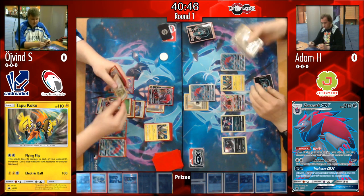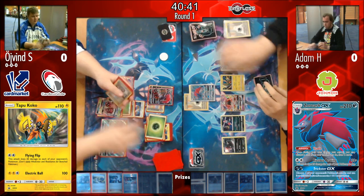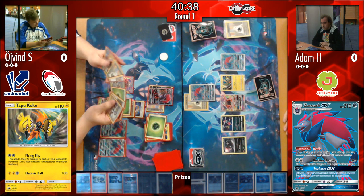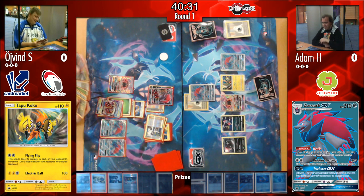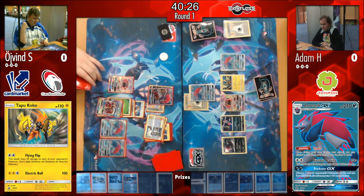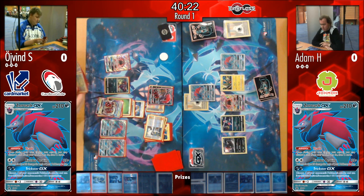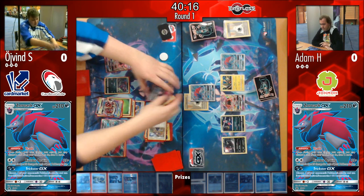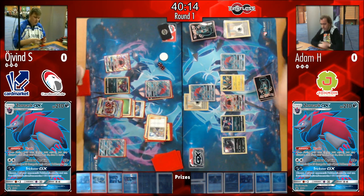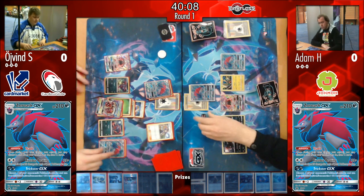Adam did lose one Double Colorless Energy — you're only allowed four and you really depend on them. The great thing about having Puzzles of Time is you don't have to worry as much about discarding things. Adam has no Puzzle prizes, so all four are accessible. Then we see Øyvind make a very similar play, using a Zoroark to reset damage on his own Zoroark and deny Adam that prize.